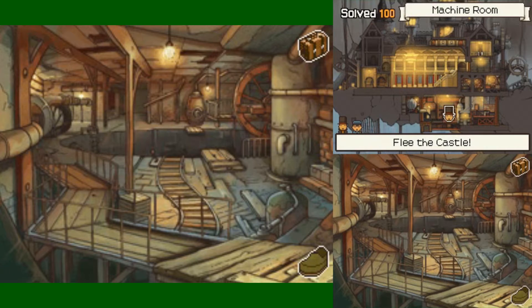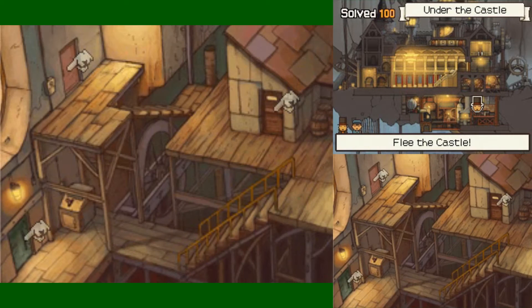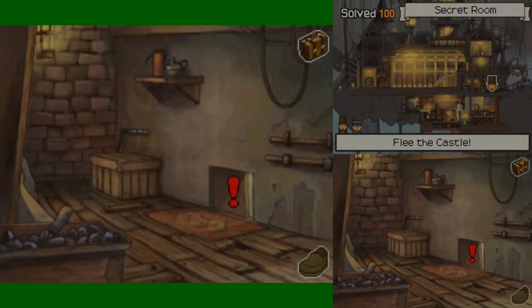Hello everybody, my name is Retrolyzer and welcome back to Professor Layton and the Diabolical Box, where we're in the process of fleeing from this godforsaken castle. And what a better way to do so than to head upstairs to the secret room it seems. Well, let's get out of here.